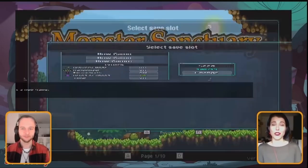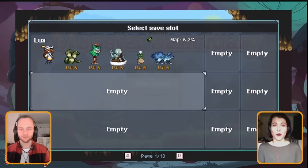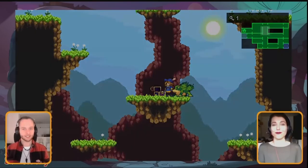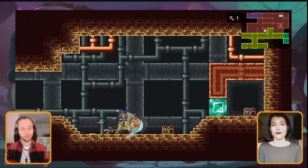The Relics of Chaos update will include a new game mode that is combinable with the other optional game modes. New game mode is always cool. In this new game mode, a special relic is hidden inside a random treasure chest in each of the areas.